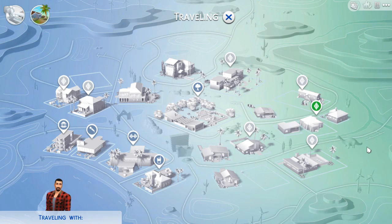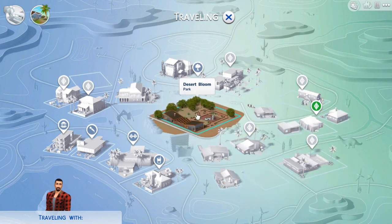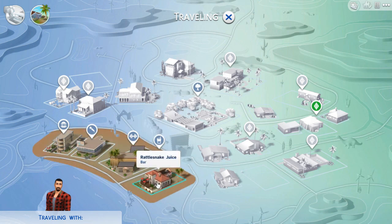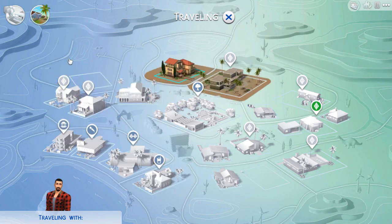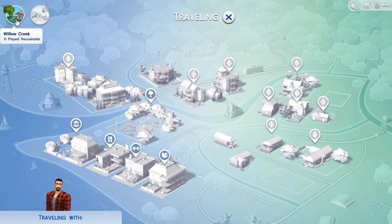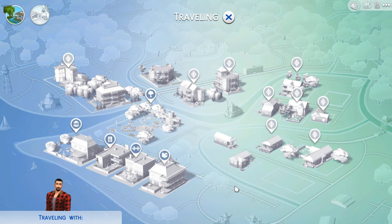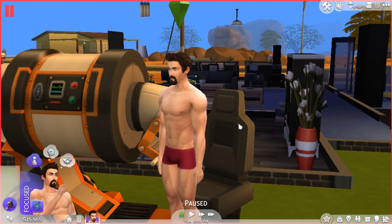Here we are on the world map. I'm not traveling with anyone. You have the park — obviously can't buy anything there. You have a bar where you buy drinks, a gym where you work out, a lounge where you can get drinks, and a museum where you can't buy anything. In Willow Creek, you have pretty much the same thing: a museum, a nightclub, a gym, and a library. So at the moment there's nowhere to buy clothes.